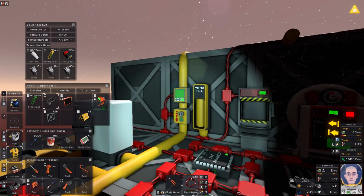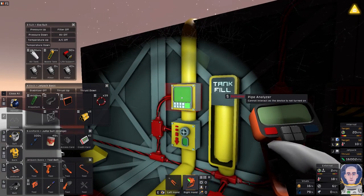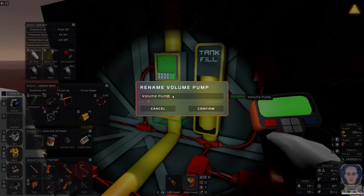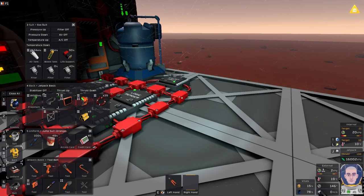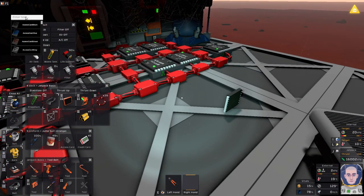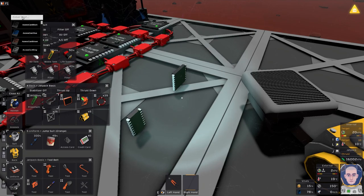The logic that we need to set up for this is really simple — it's just a simple compare logic. What I want to do is go ahead and name everything that we need to use. So we'll call this 'gas' and this one's also going to be 'gas.' All we're going to need is two logic IOs, one logic memory, and then one logic compare — logic processor.